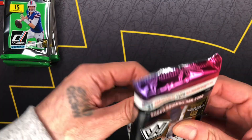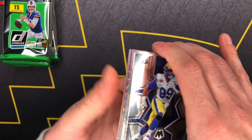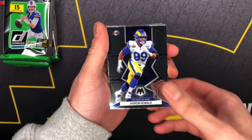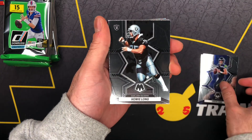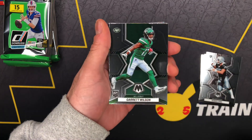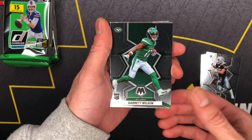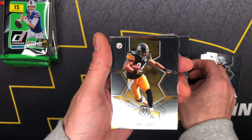All right y'all, we pretty much ain't pulled nothing out of the mosaic pack either. Let's see if all that changes. We got an Aaron Donaldson, Drew Lock — how we long, that's pretty cool. Okay, we got a Garrett Wilson, a home team right here.